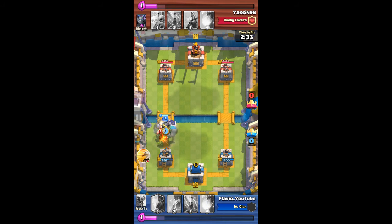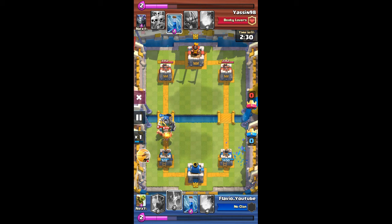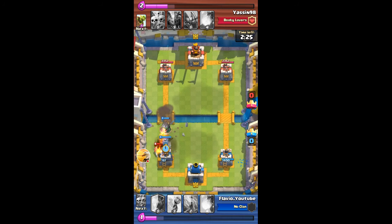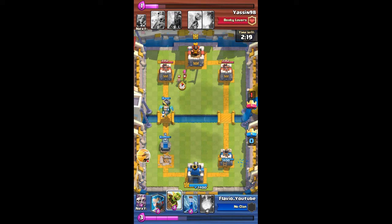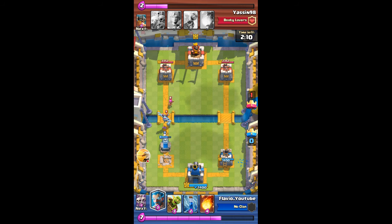I'm gonna place my giant skeleton behind the elite barbs, and this was a mistake — I should have placed it in front of the elite barbs so that the bomb actually hit them. You will see the cost of that mistake: my tower goes down because of it. The elite barbs take out my tower. He uses archers to counter my inferno dragon, which was pretty good, so my inferno dragon goes down. He drops a mega minion and it takes out the tombstone.